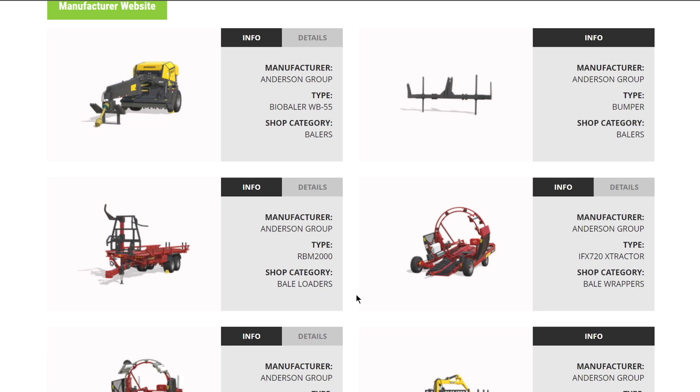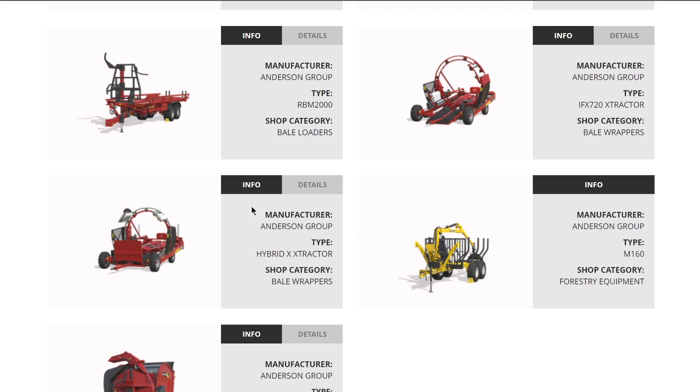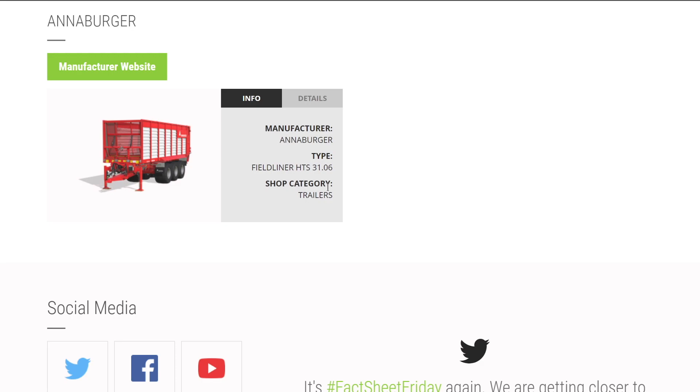Anderson also has a bale loader for doing round bales holding 24 round bales, a bale wrapper, and an extractor - one does square and round, the other just round bales. We also have a loading arm for doing logs, and added this week is their Pro Chop 150 for straw bale spraying. From the brand Annaburger, only one piece of equipment, but Annaburger has already said they'll be bringing more.